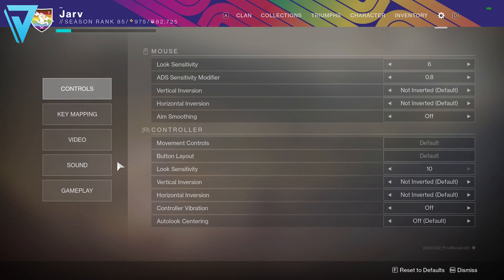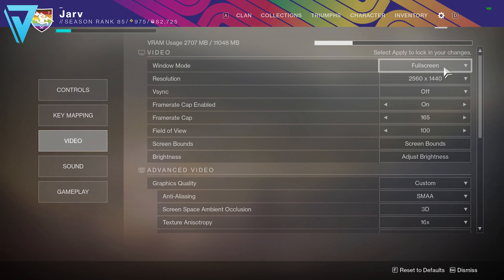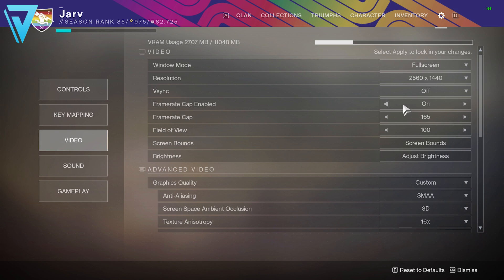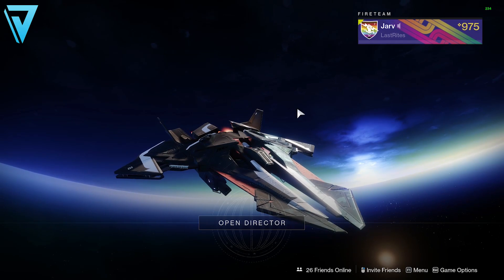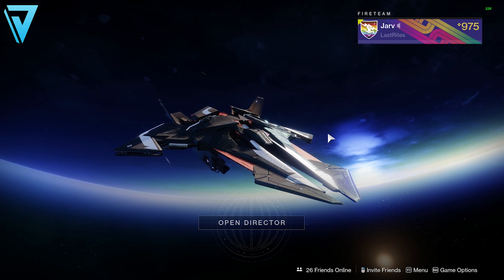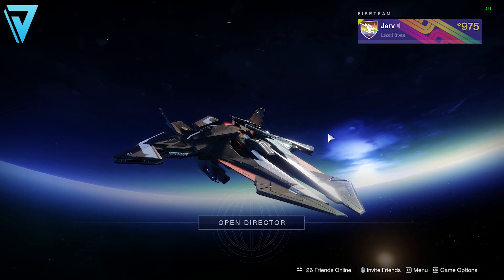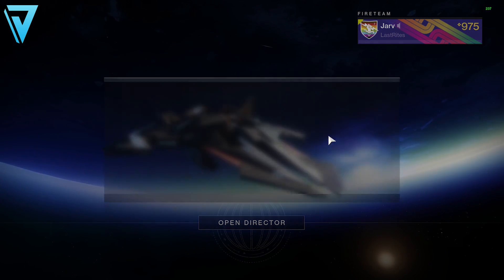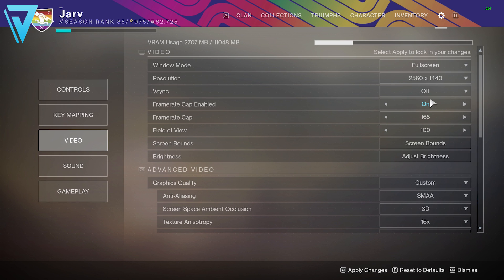I'm running full screen 1440p, which maximizes the resolution of my monitor and matches the resolution I chose on the desktop. I've turned VSync off because this adds an element of latency and also means I can maximize my G-Sync settings as well. With VSync off I'm running about 250 frames sitting in orbit, but there's no point because my monitor can only do 165 — so it's wasting frames and your graphics card is working harder than it needs to for frames you can't even see. So I've got the frame cap enabled at 165.